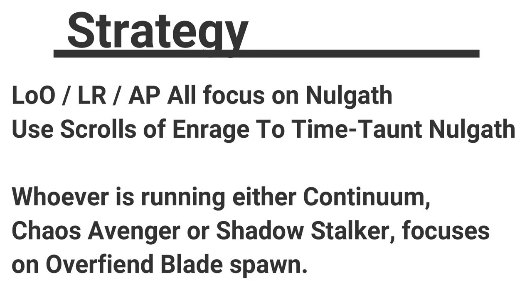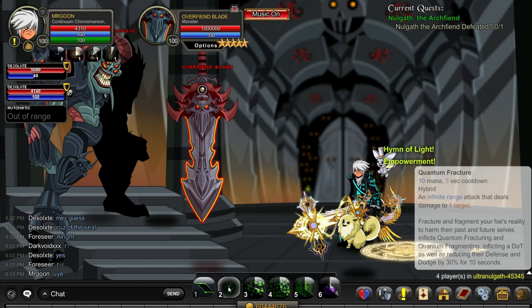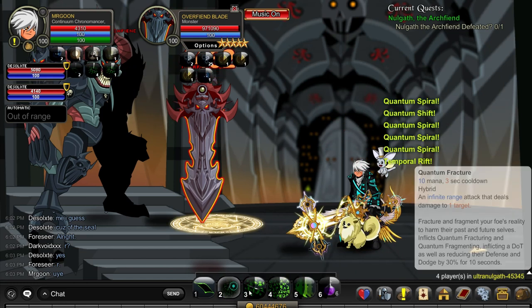Now let's move on to the strategy. Lord of Order, Legion Revenant, and Arch Paladin are all focusing solely on Nulgath. You'll want to be using the Scrolls of Enrage to time-taunt Nulgath — I'll explain what I mean by that in a minute. Then, depending on your setup, either Continuum, the Chaos Avenger, or the Shadow Stalker will be focusing on the Overfiend Blade as soon as it respawns, and then you can go on to Nulgath. I'm running Continuum, so we're going to jump straight into this fight.